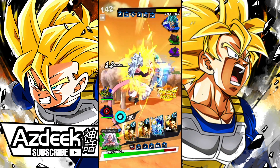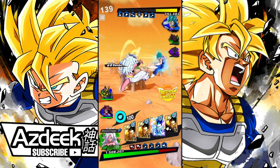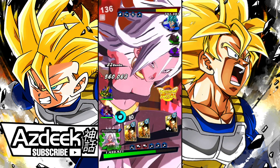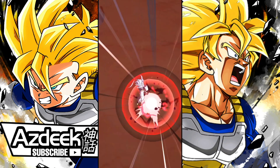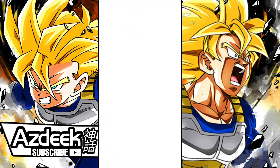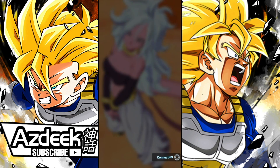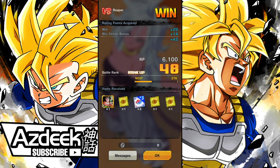Let's end it off with Cell. Keep in mind this guy didn't have the best team defensively — not a ton of stars. But the fact that we just mowed through teams like that is absolutely nuts. RIP Vegito Blue — this man can't even catch a break. We were doing good damage even against Goku Black. I think we have to do one more — this might be a little bit of a longer video, so let me know in the comments if you'd like that.